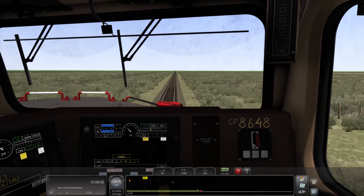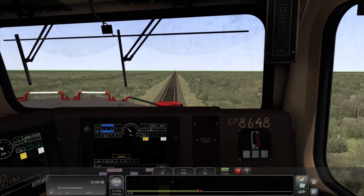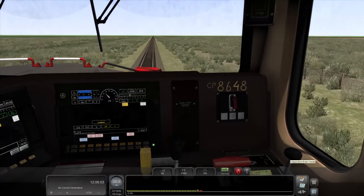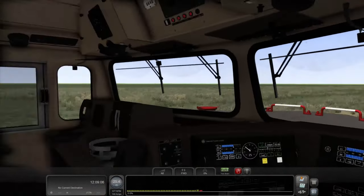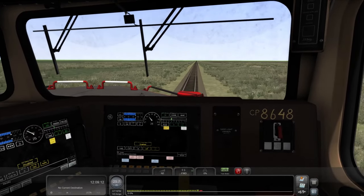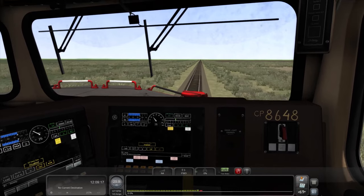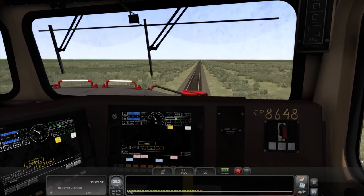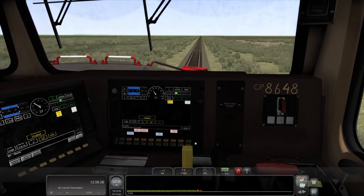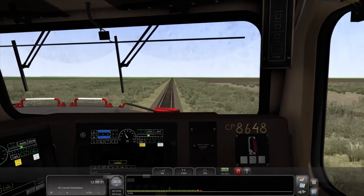One thing I did see on Facebook on Searchlight Simulations' page is that they actually had a demonstrator paint scheme released for this as well. So we are probably going to go ahead and check that out — might do something on like the Horseshoe Curve or something like that with it. One thing I have noticed is that there are not really many paint scheme or livery options for this locomotive, so I'm assuming it's very hard to texture.